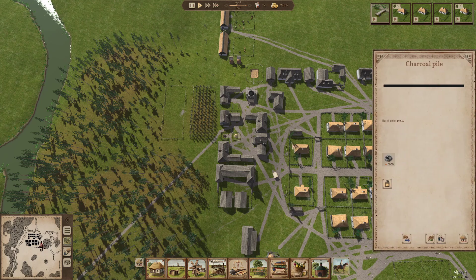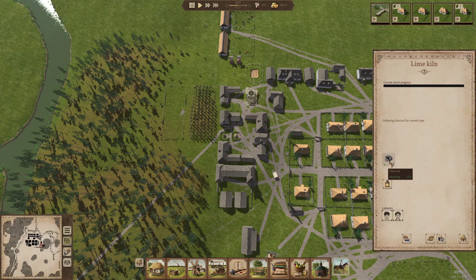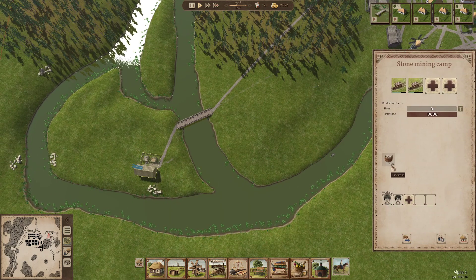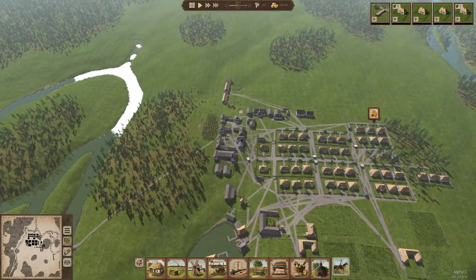We've got 9,000 charcoal there, so we certainly have plenty. We're building up charcoal there. It's going to be very interesting to see what comes out of this lime kiln. It's taken off an awful lot of lime - we've got 3,000 lime there and we've decimated a 10,000 lime pile. Wow, that's huge quantities.